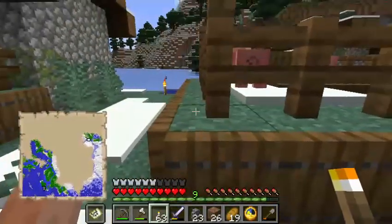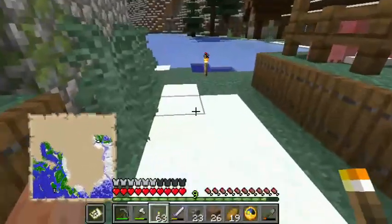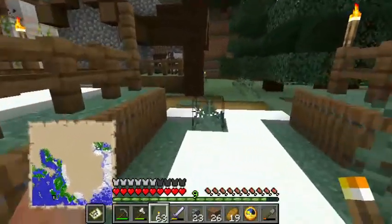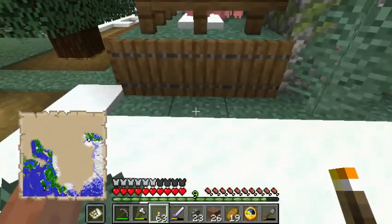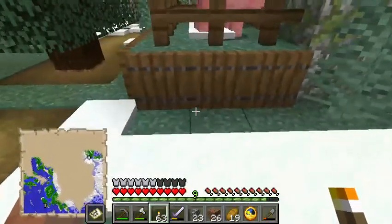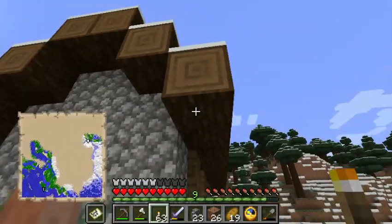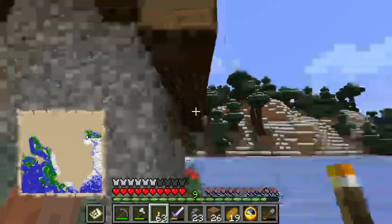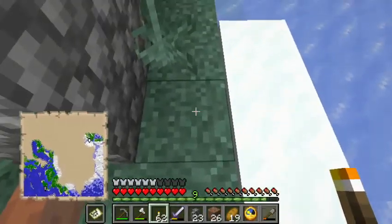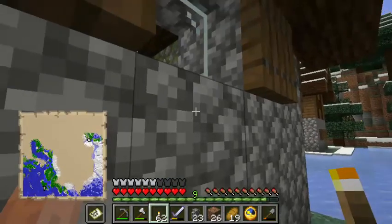Counting out seven blocks for the next torch placement — one, two, three, four, five, six, seven. We have one here already, so that one's close enough. Placing a torch for coverage — counting again, one through seven. If I had a lantern I could just hang it from there, but I'm going to put it towards here instead. Another torch here.